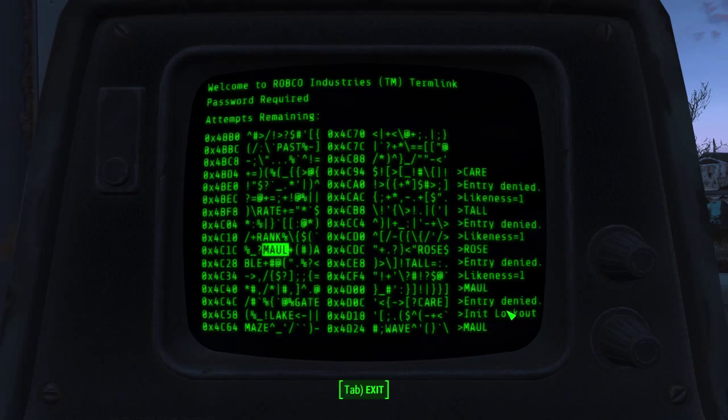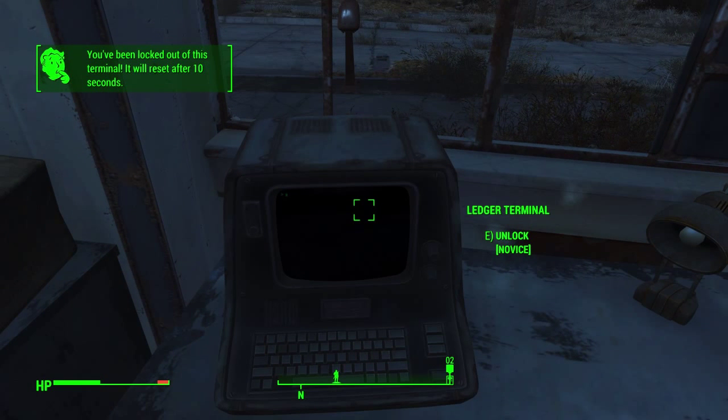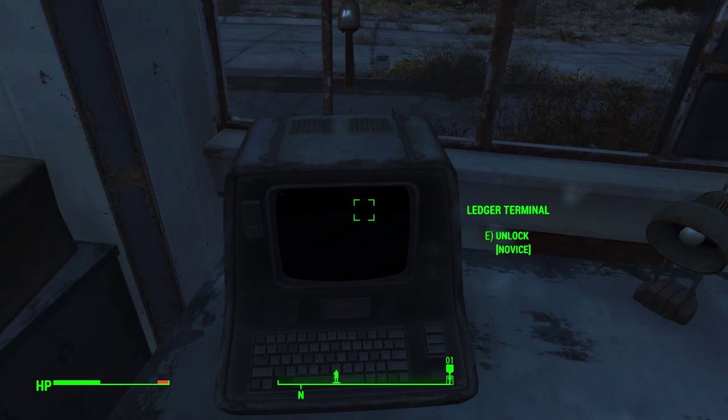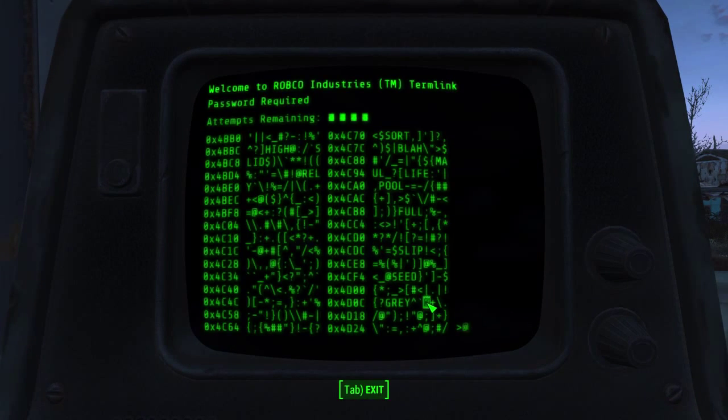Alright, I'm locked out. Normally, in Fallout 3, this means this terminal's now dead to me for the rest of the game, or until I stat up. But the way they're handling it here, it's basically a 10-second lockout. So now I could go back in and do it again. That saves a lot of the gaming it, where you just tab out before you got the final lock, so you just keep playing.